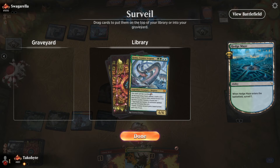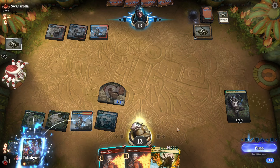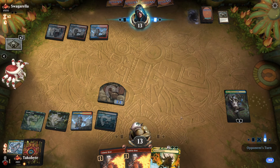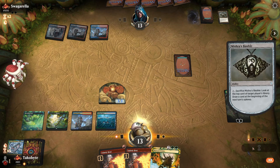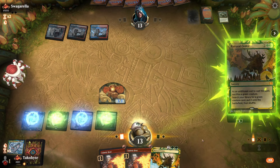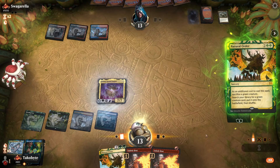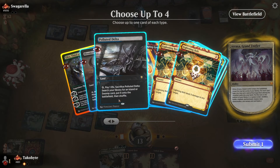Wait, didn't I just put you in the deck? Goodbye Koma. Oko, land — actually let's grab an Island. They could have a Blood Moon. I guess if they Blood Moon, they kind of just lose the game though.